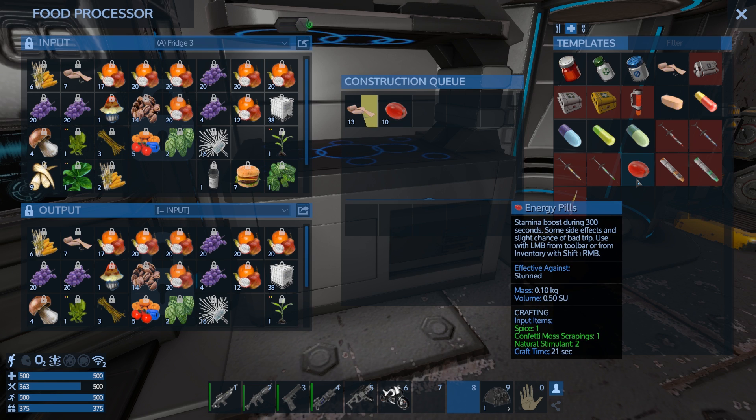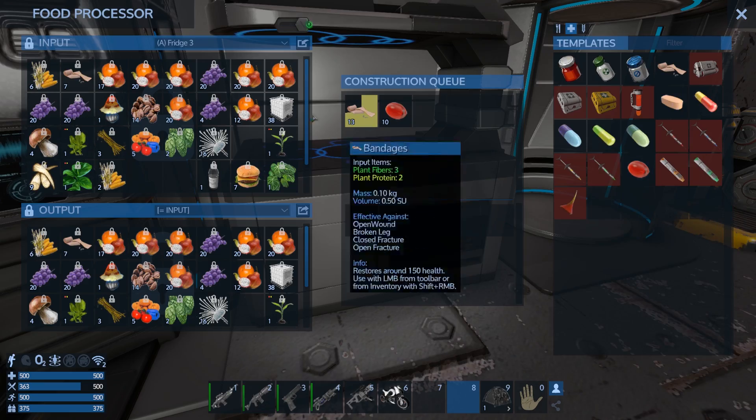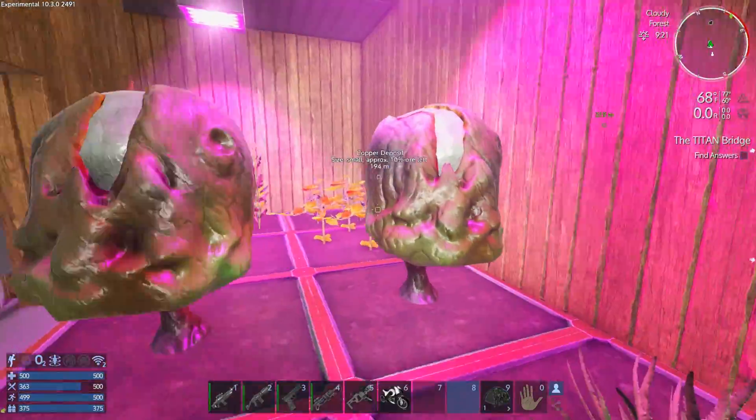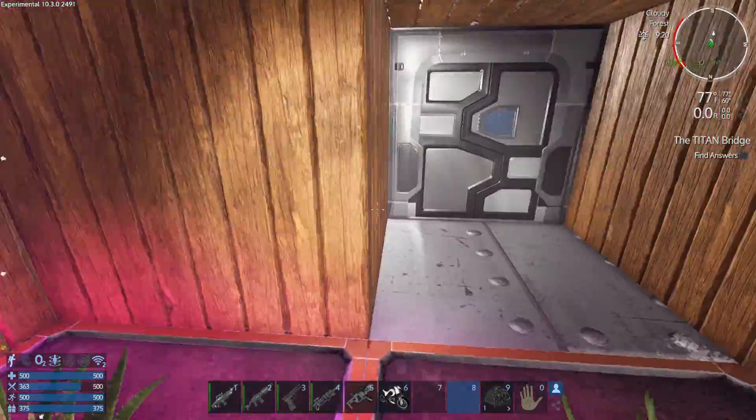Also, I made some energy pills — stamina boost for 300 seconds, which sounds really awesome. I think we're going to be good to go for next episode. We'll hit up some POIs, do the quests, and see where things go.